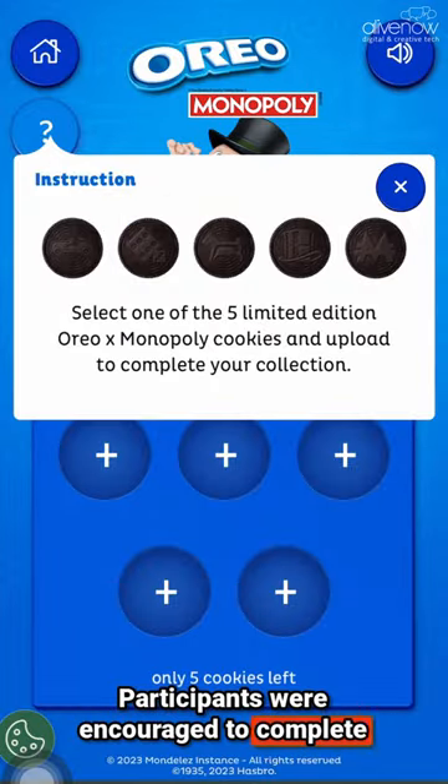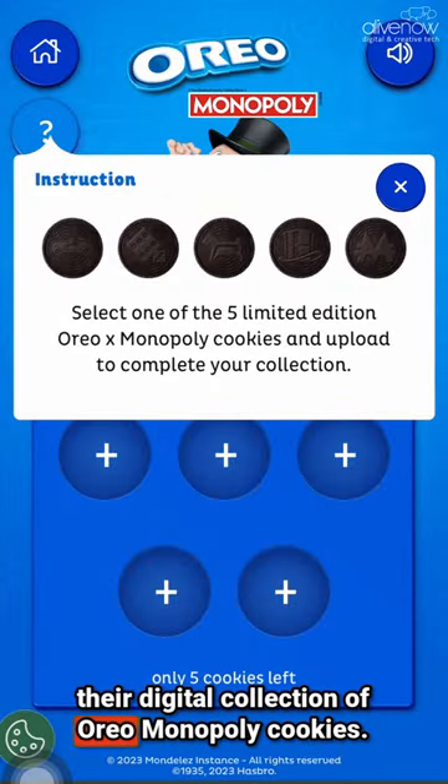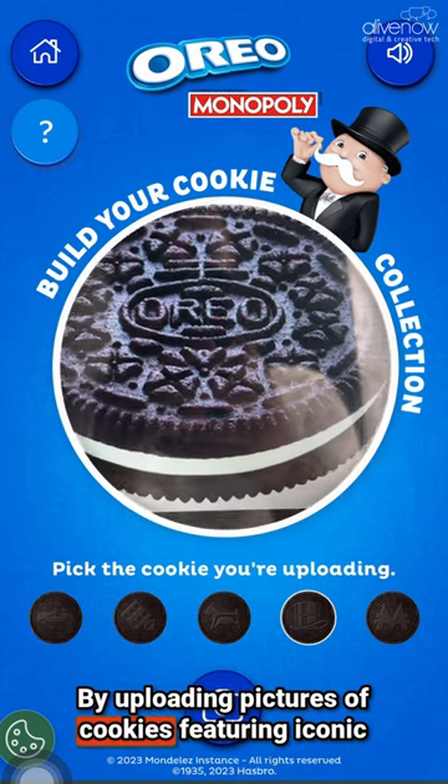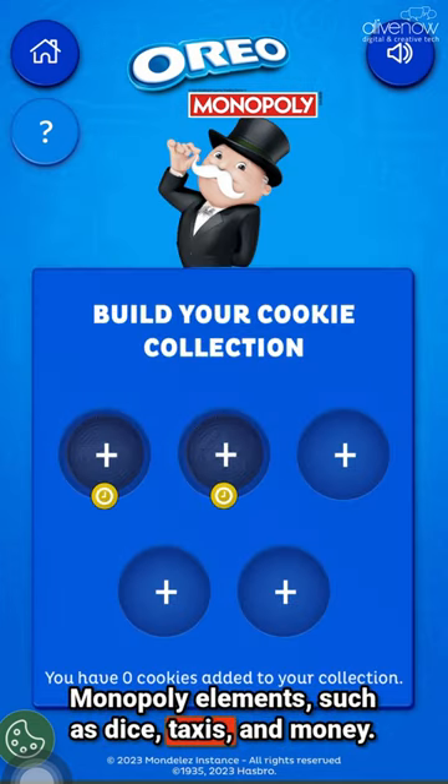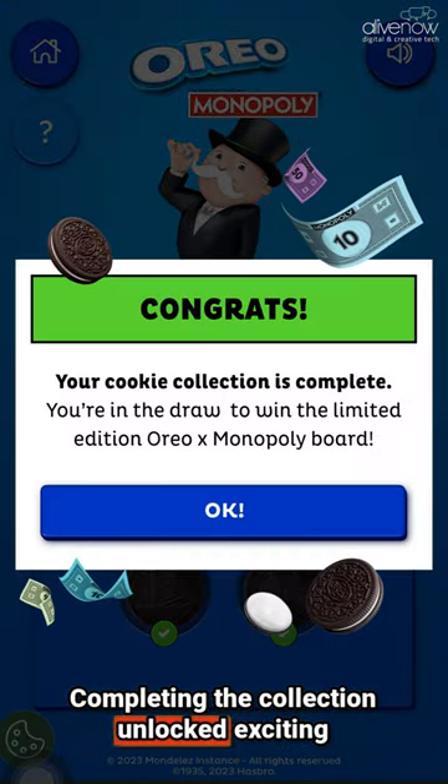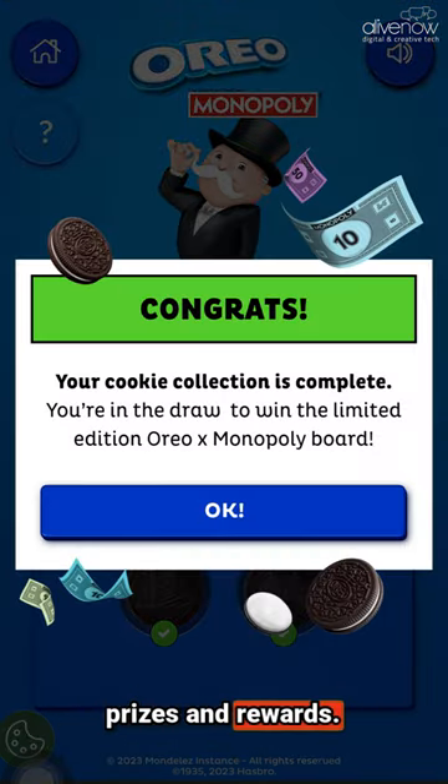Participants were encouraged to complete their digital collection of Oreo Monopoly cookies by uploading pictures of cookies featuring iconic Monopoly elements such as dice, taxis, and money. Completing the collection unlocked exciting prizes and rewards.